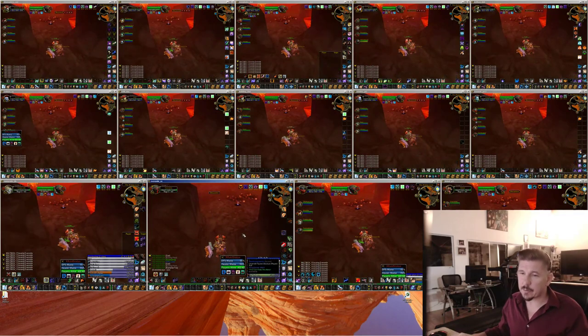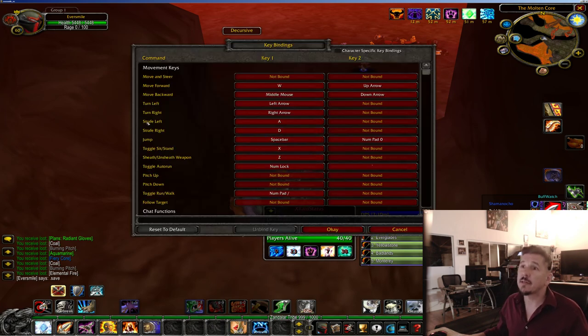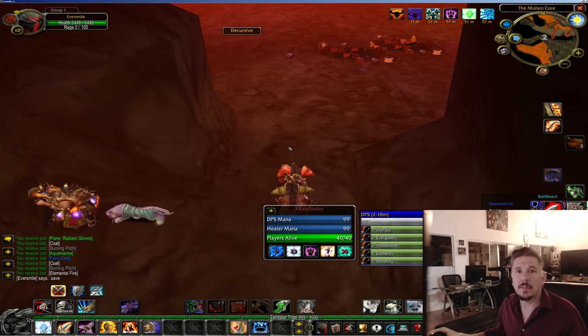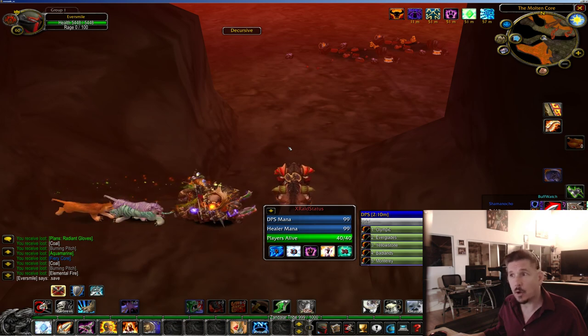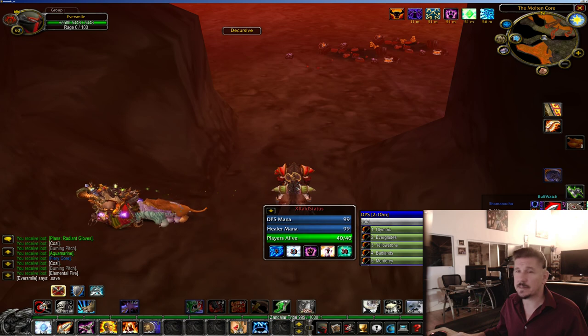This is going to be Baron Geddon. My casters are going to be standing right here and they're going to be strafing behind this rock. One of the things you have to do with your tanks is you have to unprogram their strafe keys. Go to key bindings — I've got strafe left and strafe right assigned to A and D, that's normally the turning keys, but I don't have strafe left and strafe right assigned to Q and E. None of my tanks strafe left and right. When Baron Geddon turns to give us Mana Burn, I'm going to hit the Q button and all my casters are going to run behind the rock. Then when Mana Burn's over, I'll hit the E button and all my casters come back. None of my tanks do that — my tanks don't move.